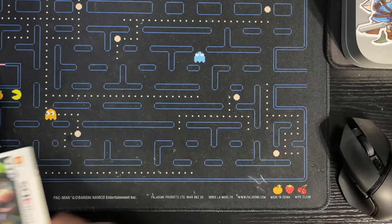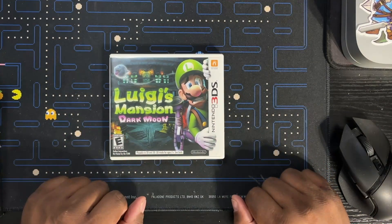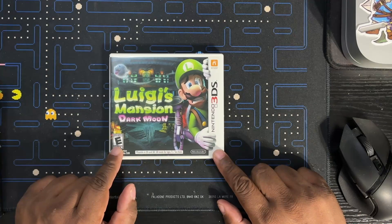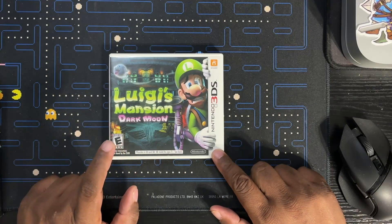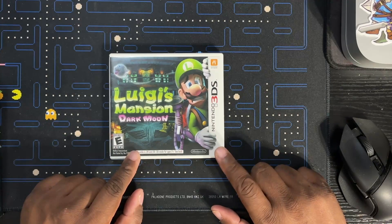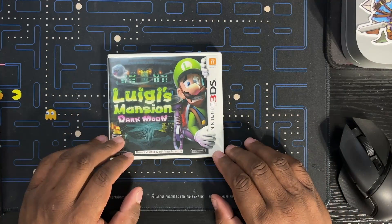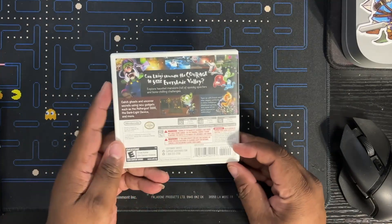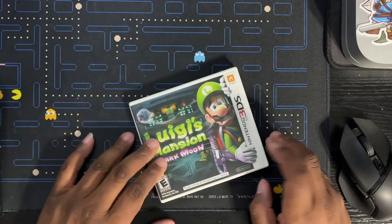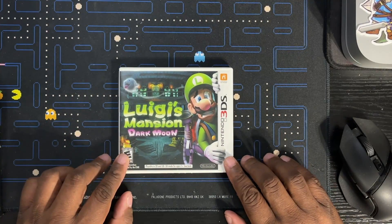Let's start with 3DS. Now in my last pickups video I had Luigi's Mansion 2, which is the remake of this for the Switch. So now I have a copy on 3DS — completing box. Generally if I see something first-party Nintendo completing box, I'm going to try to pick it up for the collection. Luigi's Mansion: Dark Moon.